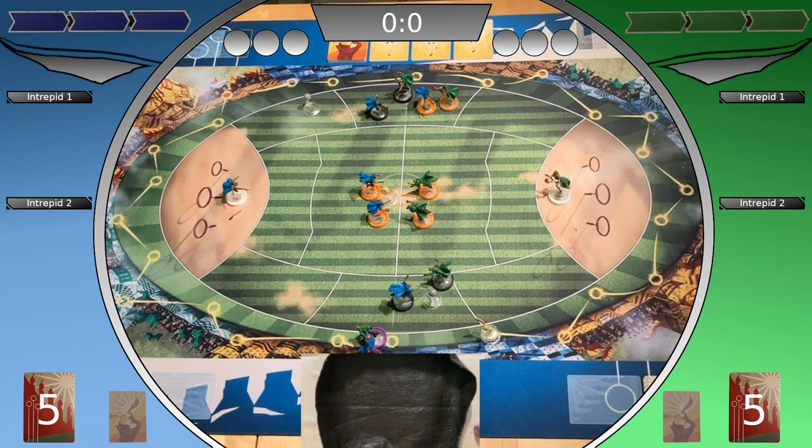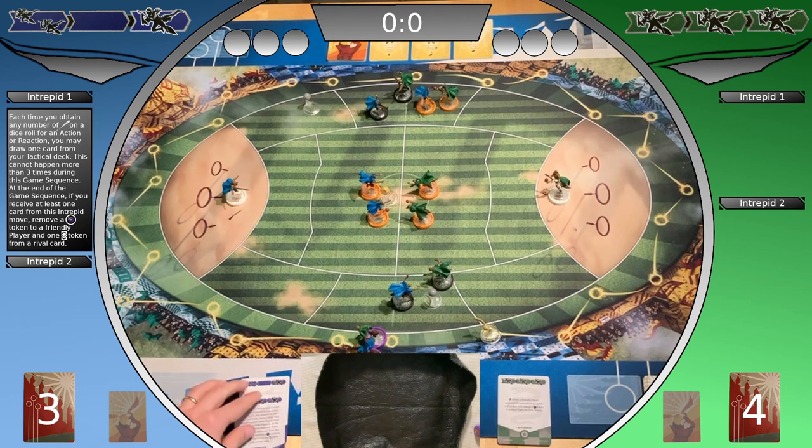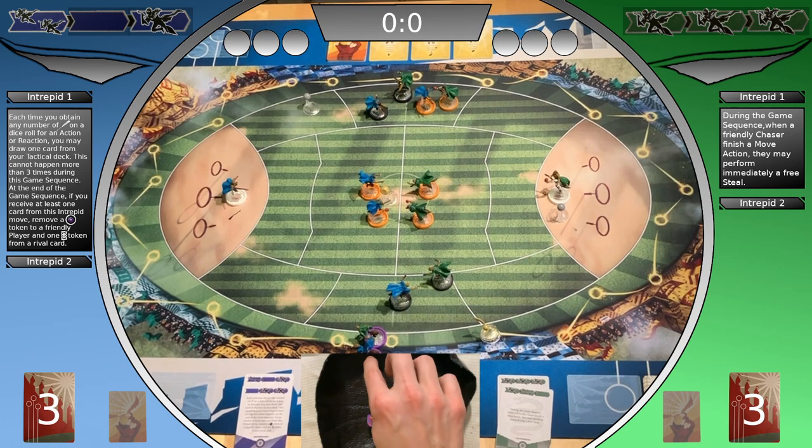The kickoff is done and the first game sequence begins. The coaches chose their tactical cards for the pitch field actions. Ravenclaw plays an intrepid move. Slytherin performs an intrepid move. Ravenclaw begins the game with its first action block, beating a bludger on Slytherin's keeper. One success. The Ravenclaw coach draws the card for his intrepid move. Keeper does a maneuver reaction — one opportunity. The bludger does not hit.